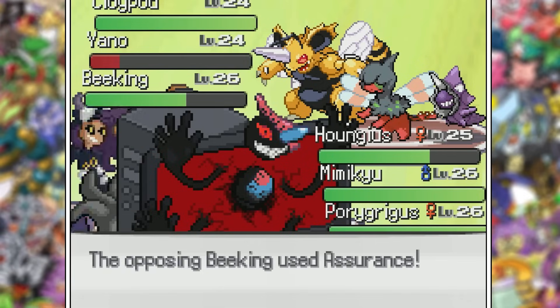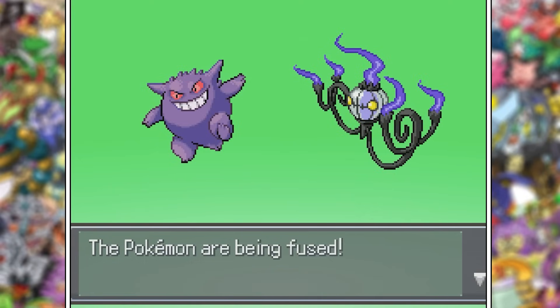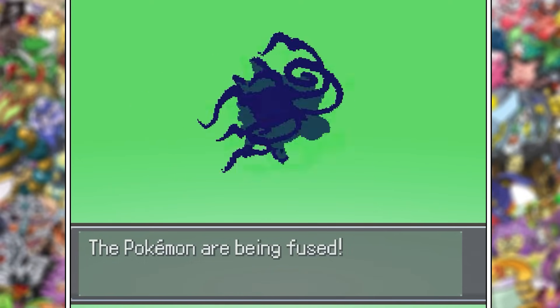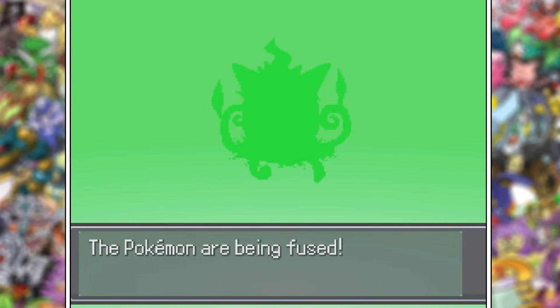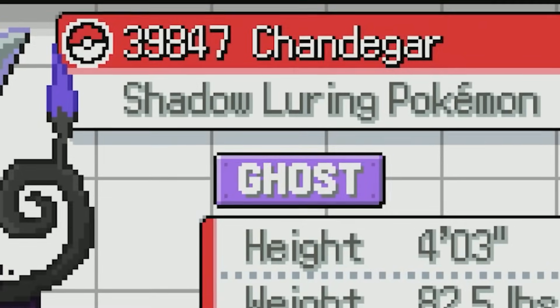This fight wasn't hard at all considering Lieutenant Surge's Pokémon were pathetic. However, they did gang up on Haungius for no reason — they must be jealous of that custom sprite. What a letdown of a battle. Another gym down means another couple of fusions. Chandelure and Gengar create one of my favorites — he's got that psycho look in his left eye. It's even called the Shadow Luring Pokémon, which is just great.